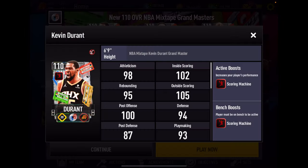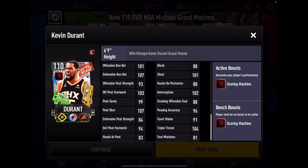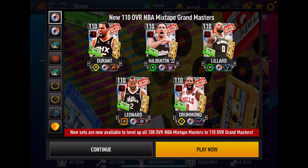That takes us to our power forward KD. I've never hidden the fact that I'm not a big fan of KD cards at power forward, but this card on the bench at power forward with a plus-four Scoring Machine boosted team — yeah, that's what I'm talking about. His athleticism stats look pretty good, rebounding looks terrible, but his inside and outside scoring is really, really good. His defense looks pretty good too, with some post stats.